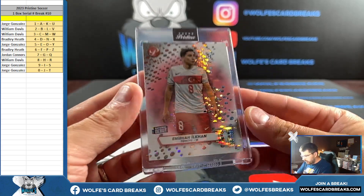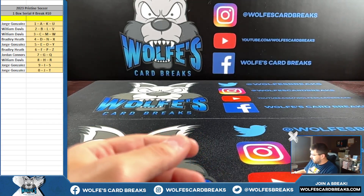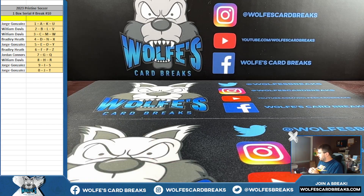Low numbered — 13 out of 15 for the three. Pristine Soccer, one box, serial number 10. Good base autos — good base, good base, good base finish.